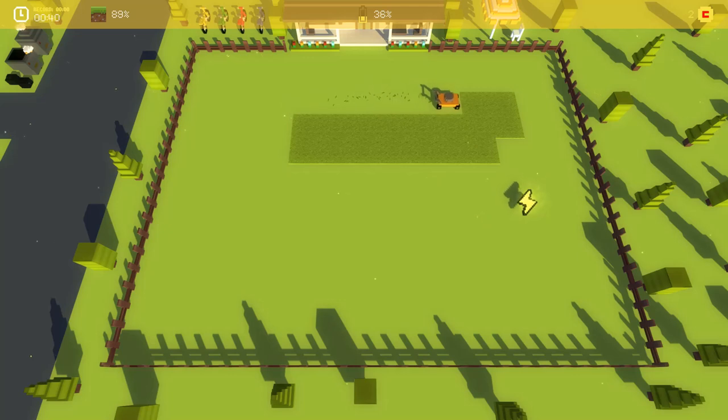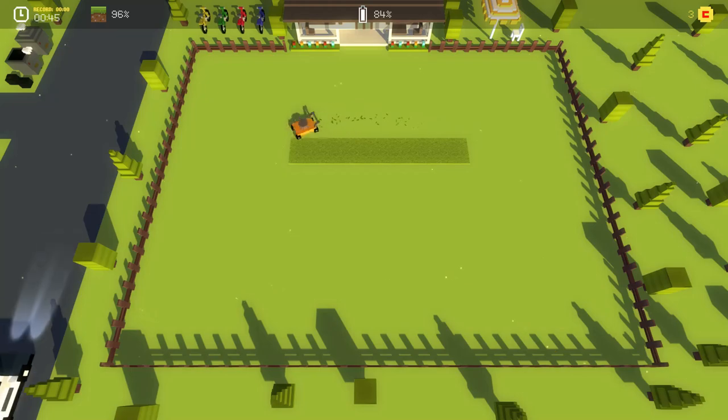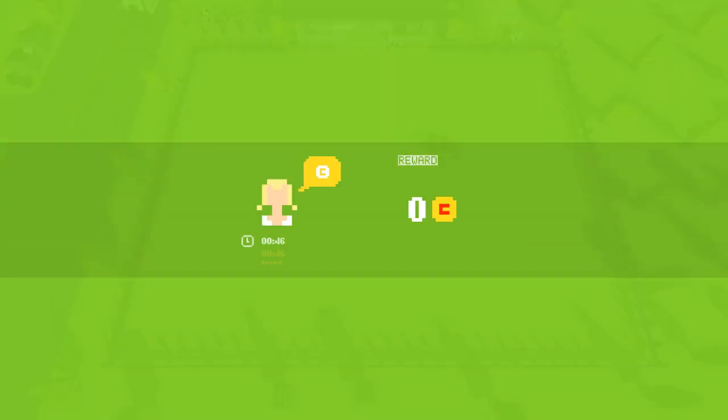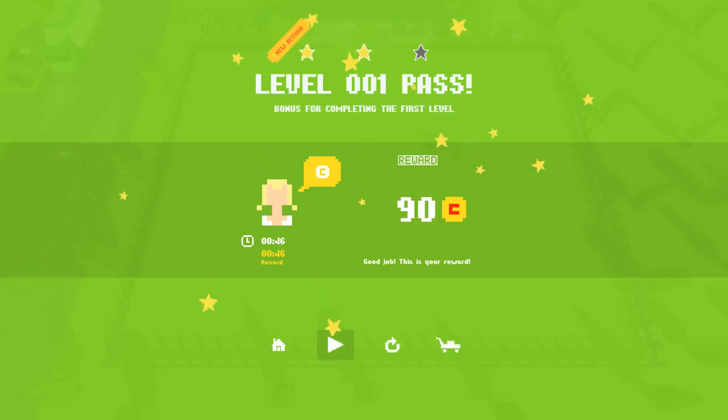There's an E in the upper right-hand corner — energy. I need that. Good job, this is your reward — coins. Bonus for completing the first level. So I guess you're given stars based on certain things like time. I know I didn't do the best — I went over existing squares that were already cut. Some tool tips would have been nice to know what these different icons did. I'm guessing this is replay, this is back home, back to the menu, and then lawnmower.